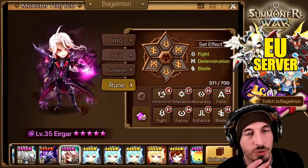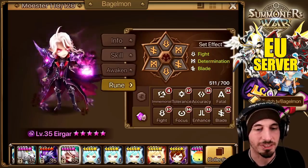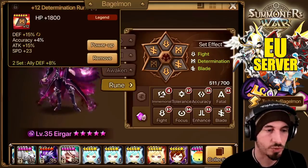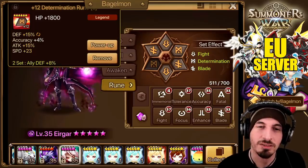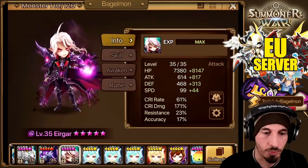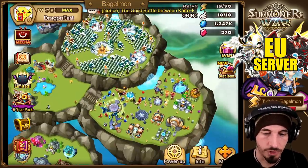He is currently on Fight, Determination, Blade — kind of a bruiser, so we'll stick him in the front line. I wanted attack, crit damage, attack with HP in the subs, but we weren't able to do it. This rune's not that bad though. We're going to gem and grind this guy up, then six-star him and see what he looks like when we're done.